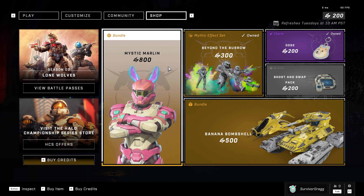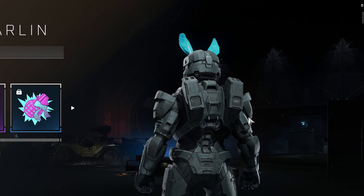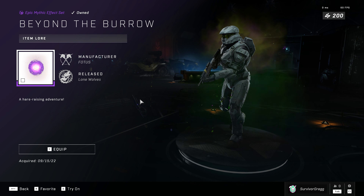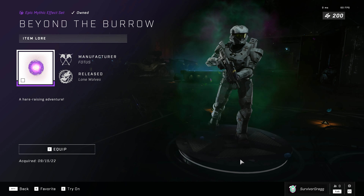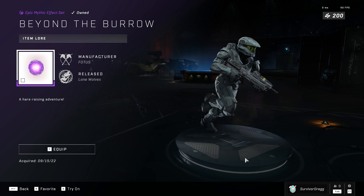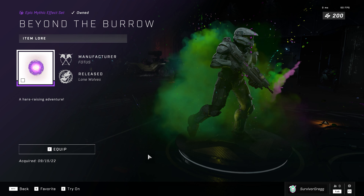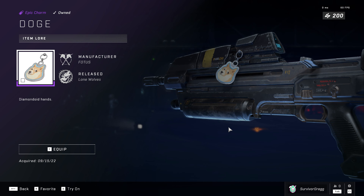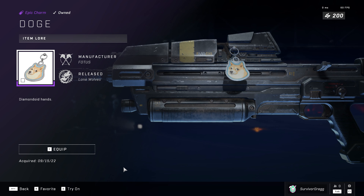Looks like they got a mystical marlin, looks like some bunny ears. They got a cool mystical effects set — rainbow looking clouds and whatnot. Kinda neat, can't even lie, it's kinda dope. Doge keychain, pretty slick. Elon Musk would be really excited for that.